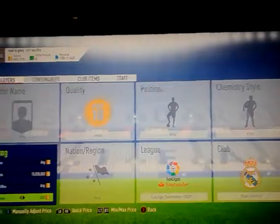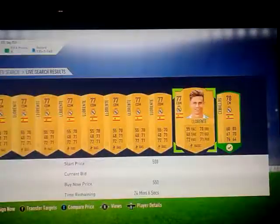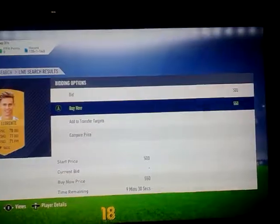They are playing Sevilla, which is basically a battle between 4th and 5th, and whoever wins could climb the table. Valladolid obviously need to win that game. So I'm going to invest in 10 Valladolid players — one, two, three, four, five, six, seven, eight, nine, and ten.